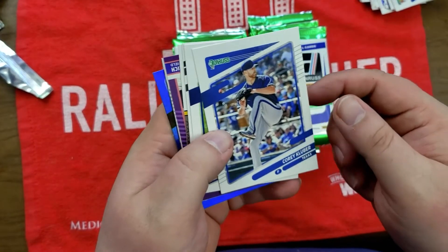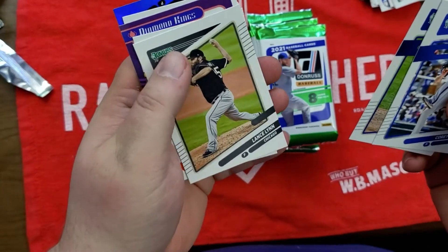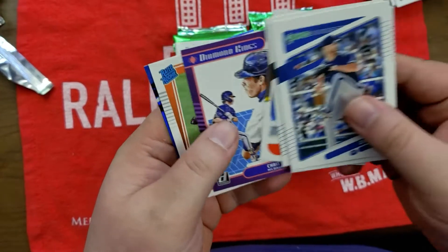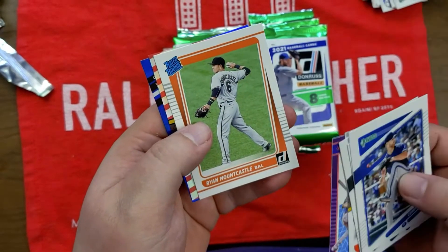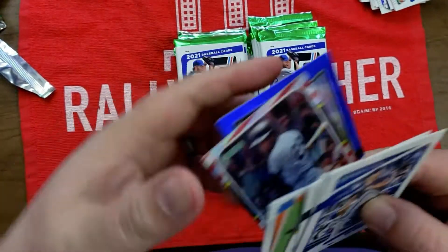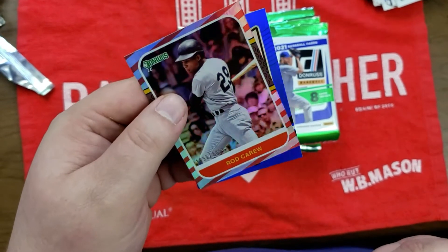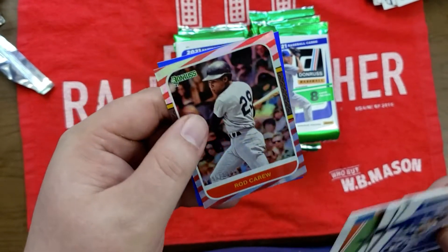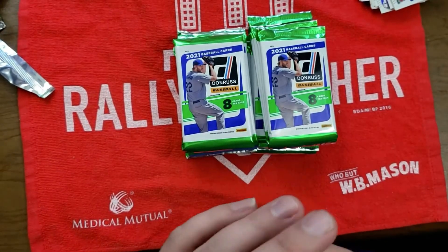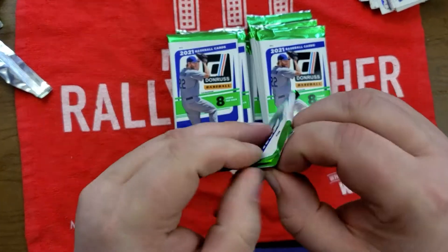Corey Kluber, former Cleveland Indian. Valdez, Lance Lynn, Gary Carter, Kristin Yelich Diamond Kings, Ryan Mountcastle Rated Rookie — I like that. Rob Carew '87 insert numbered to 2021 — there's a lot of inserts in these. And a Chris Paddock blue border parallel. Nothing real super duper fancy yet.